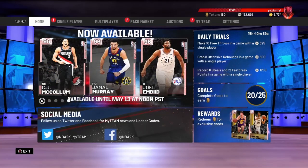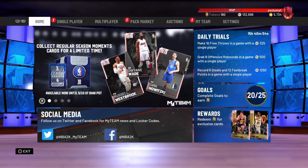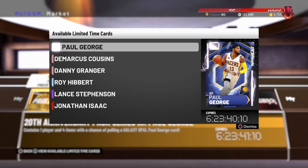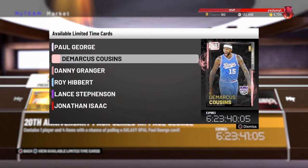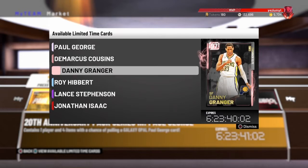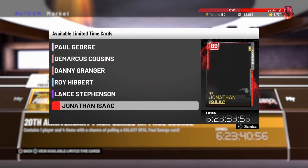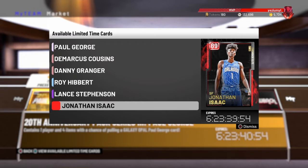Yo, what is good with y'all, we are back with another video. Mind my voice if I sound sick — I'm pretty damn sick and it's early as hell. We're here for pretty much my guy Paul George, who got a Galaxy Opal. 20th Anniversary Series 3. There's also a Paint Diamond DeMarcus Cousins, Paint Diamond Danny Granger, Diamond Roy Hibbert, Amethyst Lance, and Ruby Jonathan Isaac. It's tough being sick, boys.